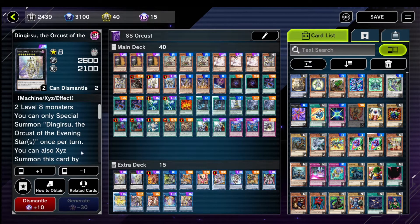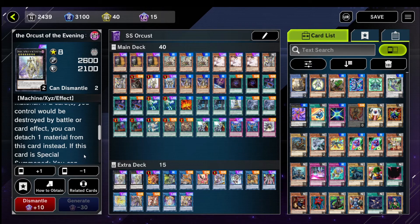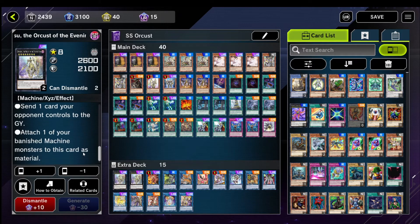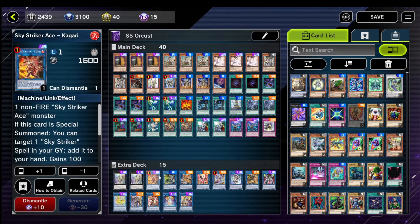For the extra deck: 2 Dingirsu — it's one of the best extra deck Orcus monsters besides Galatea. You can send a card, recycle your engine, or just sit on a Dingirsu that protects your board. It also protects from Access Code because the protection effect doesn't activate — it just applies. If you only have one you can get by, but try to get two. 1 Kagari — it lets you recycle Engage, makes Drones, lets you one-card Orcus combo. Well, 1.5-card — you need an Orcus card. It's a good card.